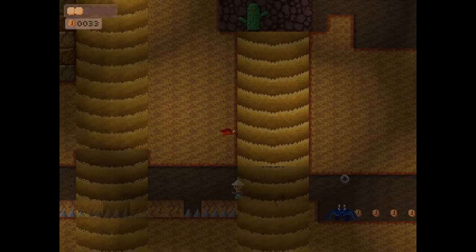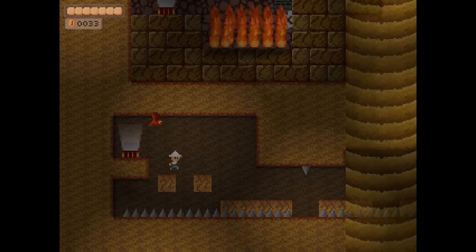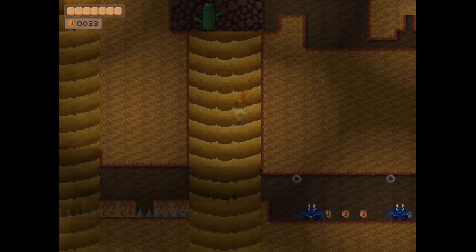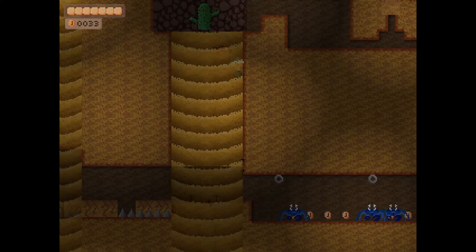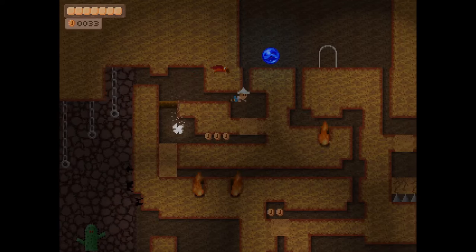I used the bird skip to get down here, and that heart isn't just for fun. It helps a lot because it lets me do a lot more damage boosting. A lot of things do two damage in this game, so having one extra health is really helpful — it basically turns your effective health from three to four in a lot of situations. But I also actually need that seventh health to do a specific skip later in the game that you cannot do with six.